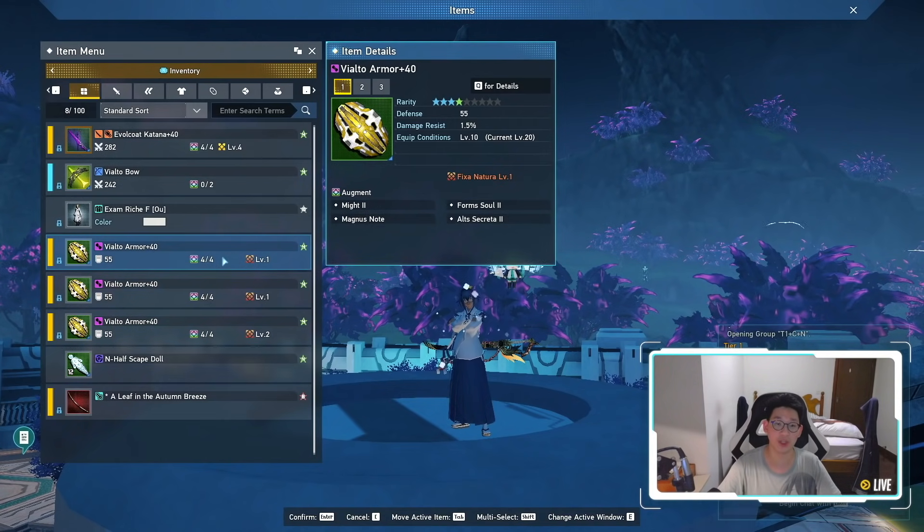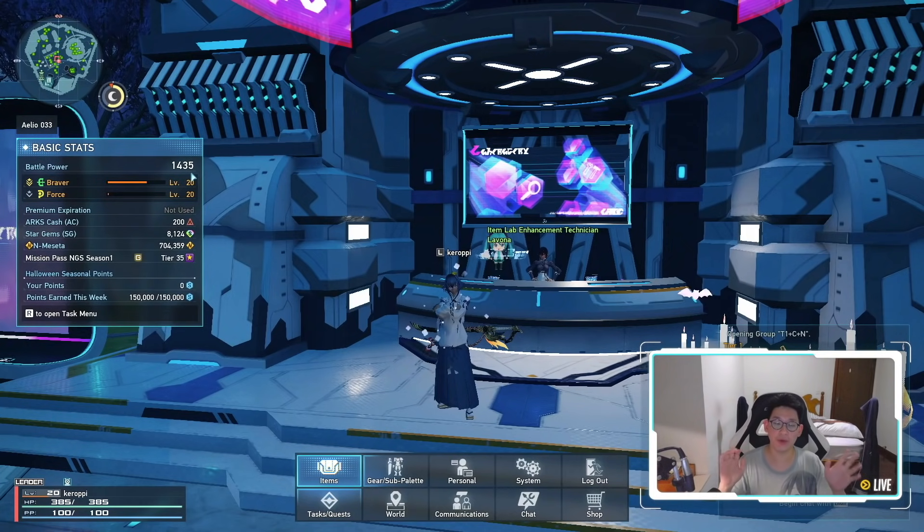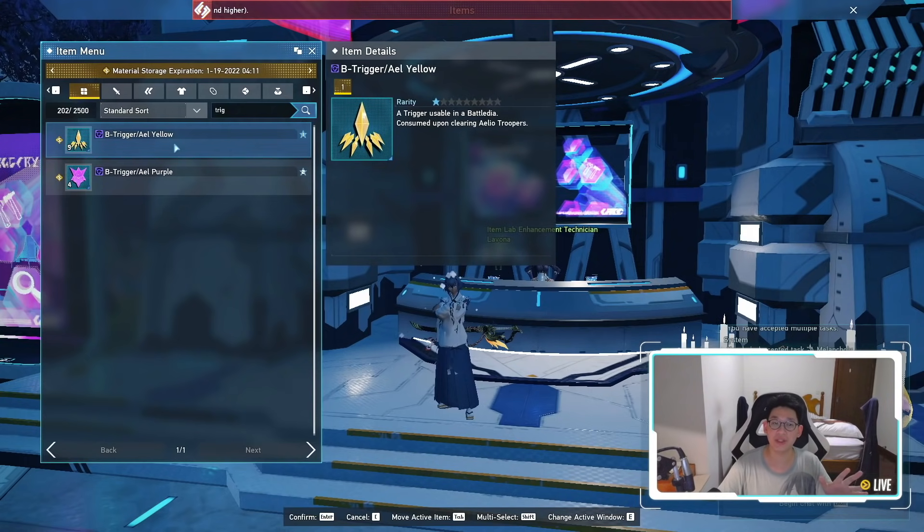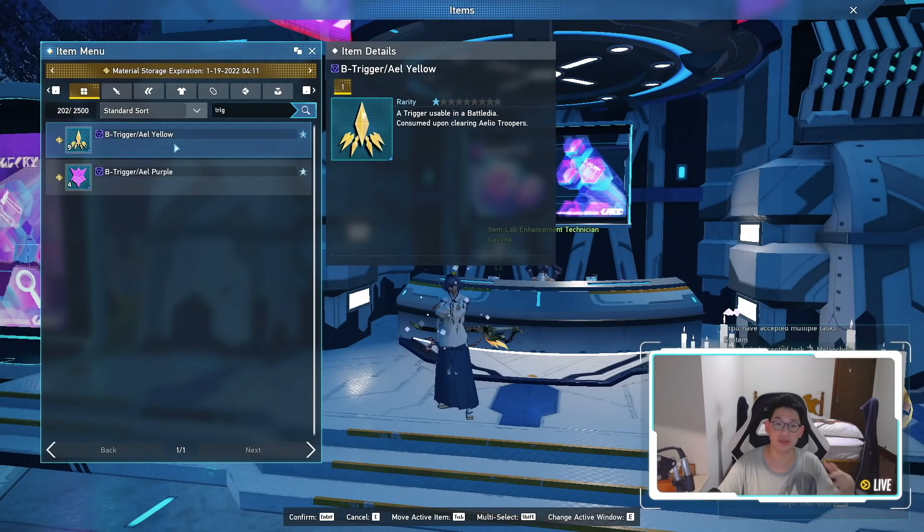So now some of you guys might be wondering, Carol, you got your armors and your weapons to plus 40 — doesn't that cost a lot to enhance all of those things? Well, actually not that bad anymore because of the yellow triggers. So you can farm for these yellow triggers in any of the combat zones — you literally just kill mobs and there's a chance of it dropping. Yellow triggers drop a lot more often than the purple triggers, by the way. So that is great news for us who are looking to upgrade.